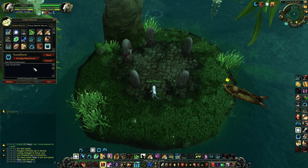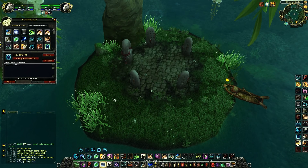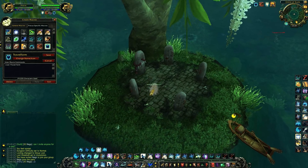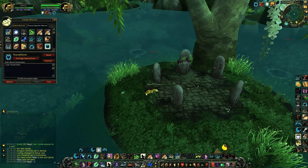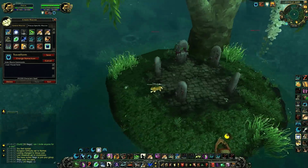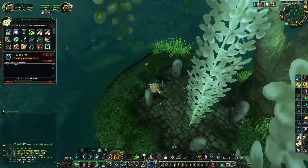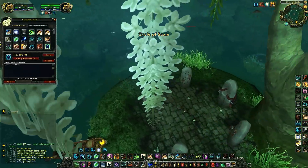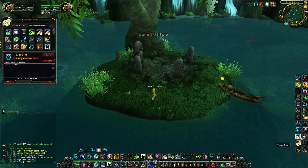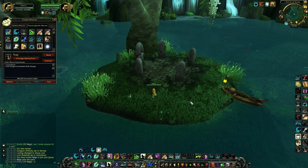Here's my Travel Form macro — it's the same as my Cat Form macro but with Travel Form. When I'm not in any form it just uses Travel Form, but when I'm already in Travel Form it shapeshifts straight back to Travel Form. So when you need to escape, for example from Cat Form you go into Travel Form, and when you get rooted you can use the same macro again to remove the root. I binded it on Shift T — and I forgot to mention, my trap is also binded on Shift T on my Naga.